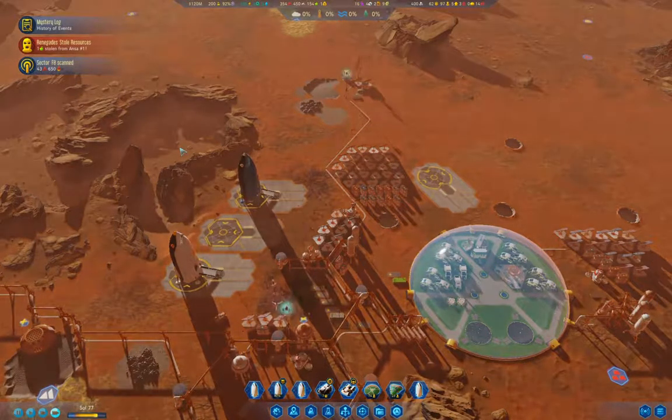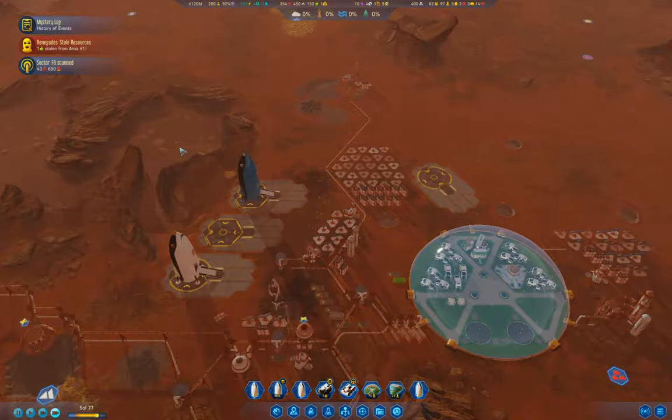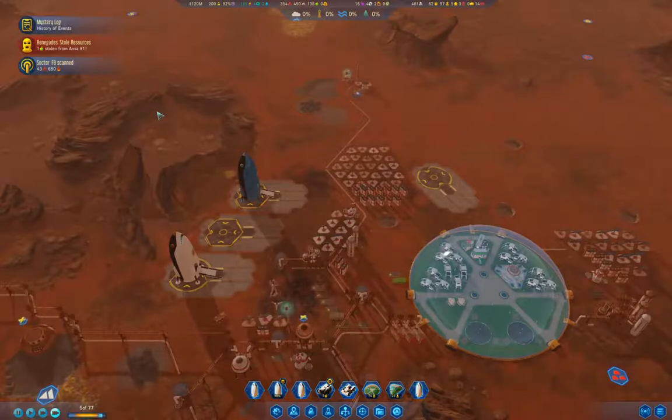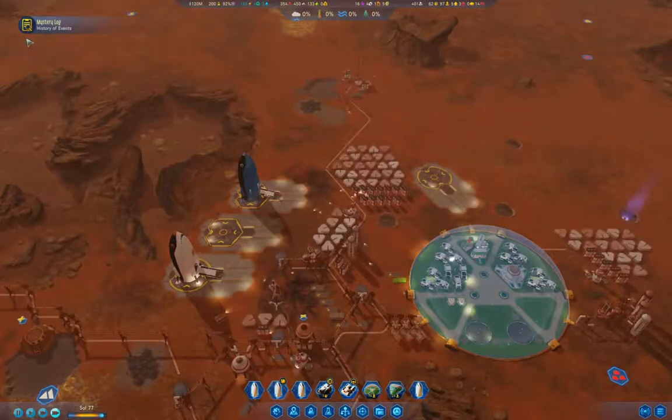We're at 91% for terraforming subsidies, which will help us immensely. A billion in funding will let us get what we need to sort out our short-term deficiency. That will then get us to the point where we can start doing something a little more proactive on the colony to get things rolling better.